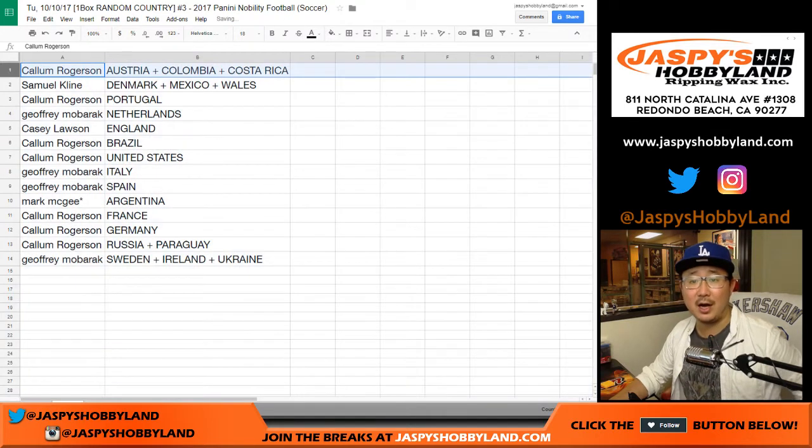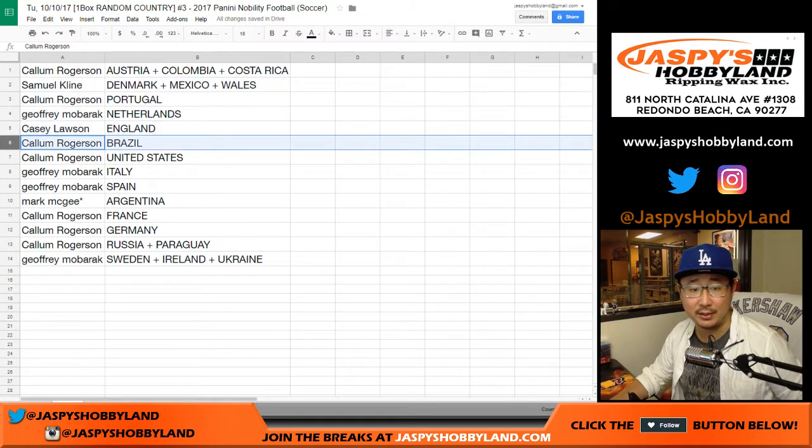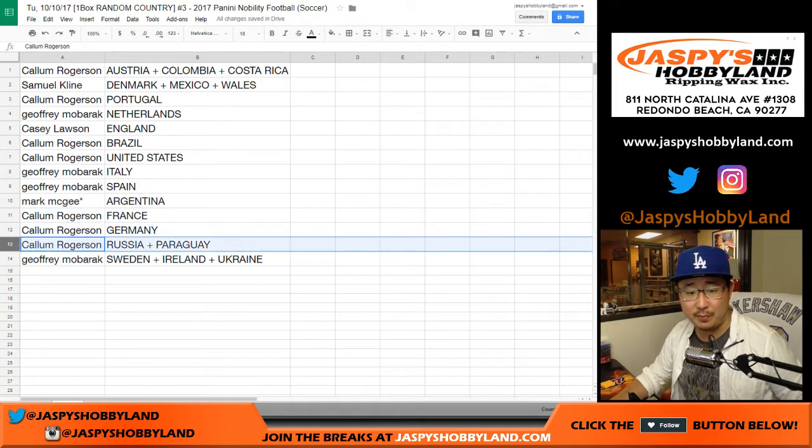Alright, so Callum, you've got Austria, Colombia, and Costa Rica. Samuel, you've got Denmark, Mexico, and Wales. Callum with Portugal. Jeffrey with the Netherlands. Casey with England. Callum with Brazil and the United States. Jeffrey, you've got Italy and Spain. Mark McGee with your last spot — Mojo, Argentina. Callum with France, Germany, Russia, Paraguay. And Jeffrey, you have the Sweden, Ireland, and Ukraine combo.